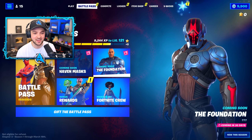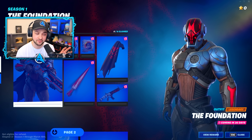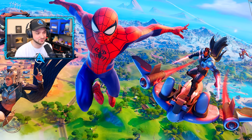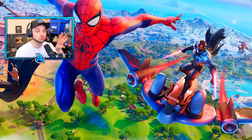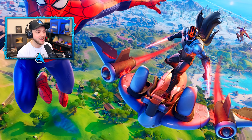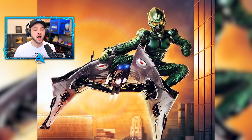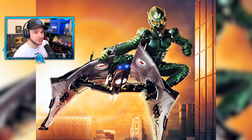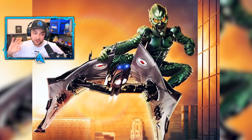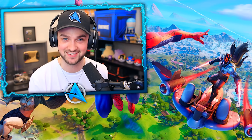If we go to the Battle Pass and take a look at the Foundation, he'll be coming in one month's time. We can see some of his unlocks, but also a lot of the hidden ones. Looking at the official artwork for Chapter 3, he's going to be getting an incredible glider that functions similarly to the Green Goblin from Spider-Man. I would bet so many V-Bucks we're going to be getting Green Goblin as a skin — no spoilers — and so many other cool collabs still coming this season.